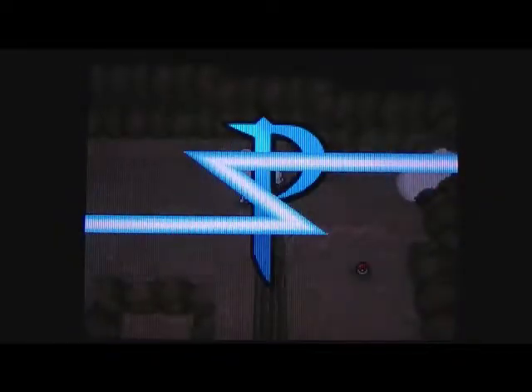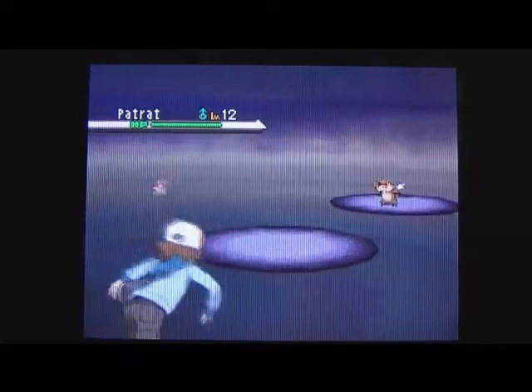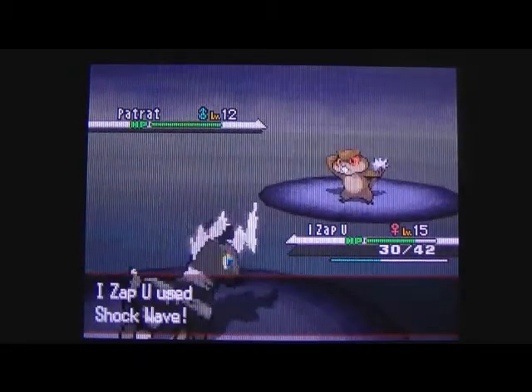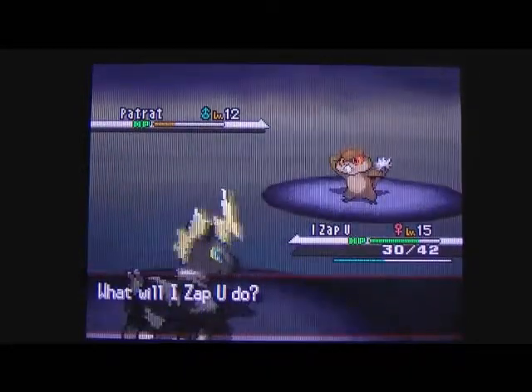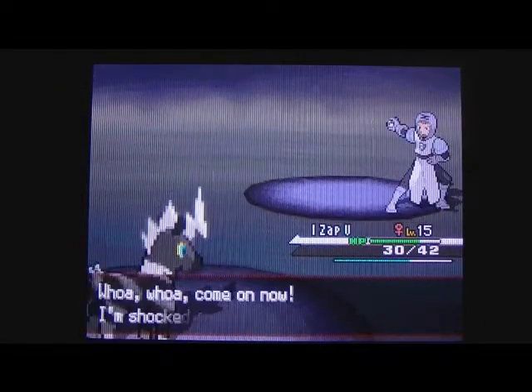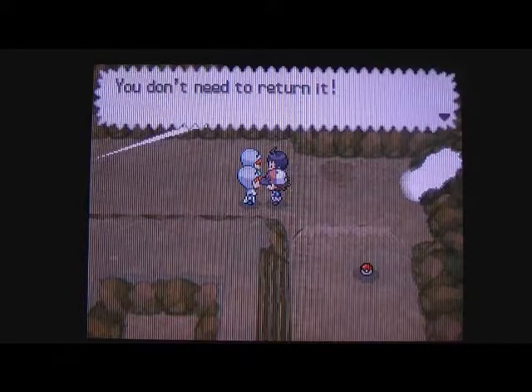Team Plasma is just talking, then there's their cool symbol and you battle them. They say if you lose you have to give them your Pokémon, but you actually don't - they lie. They have a Patrat - I've heard people say 'Pat-rat' and some say 'Pat-rat,' so I'm going to say Patrat. We are going to Quick Attack the Patrat.